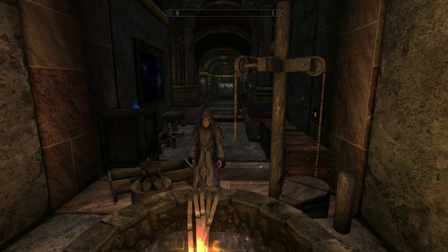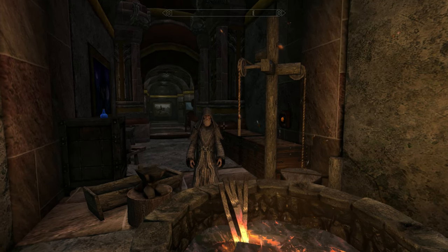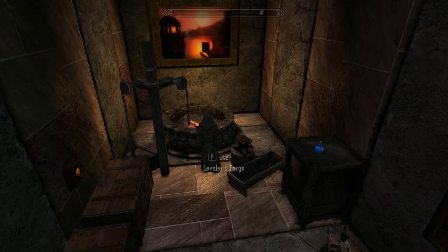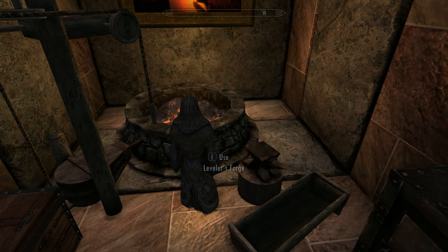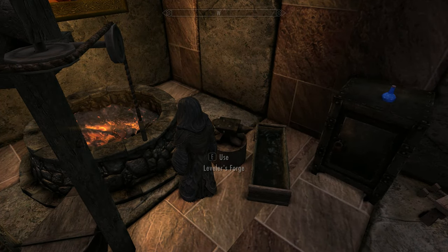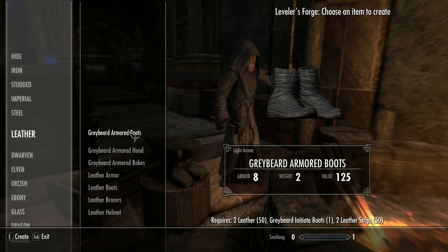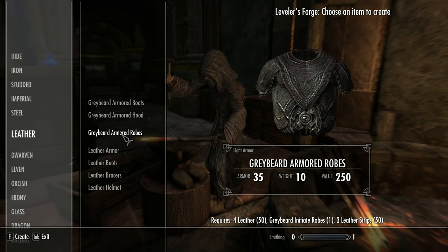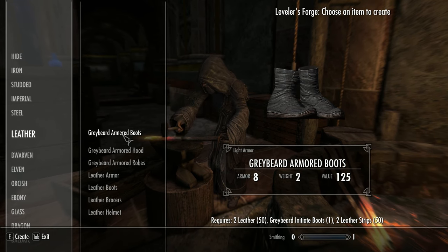We're here in the smithing area of the Levelers Tower basement. I went ahead and stored away our extra sets, because the idea is you're going to choose a direction for your armor. Your initiate robes are light armor, but they can be crafted into armored robes in either light or heavy armor. If I go into the leather category at the forge, you'll see a recipe here for Graybeard armored boots, hood, and robes — this will up the armor value quite a bit, right around the same as leather armor.